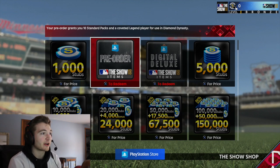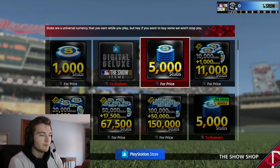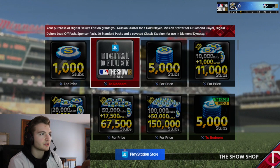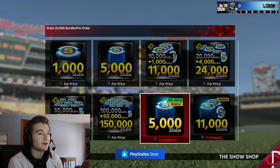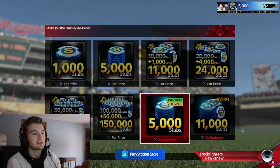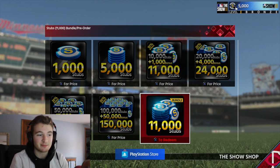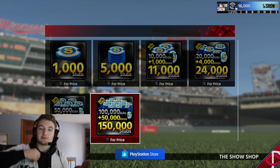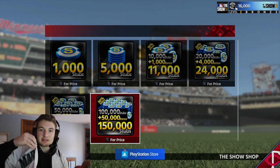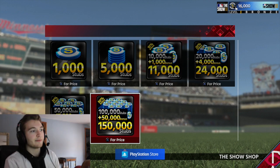Here we are redeeming my stuff. I got the pre-order thing — it's 10 standard packs, so that's pretty cool. We redeemed that, and then the digital deluxe which is 20 standard packs, a sponsor pack, a diamond and gold mission starter pack, and the digital deluxe pack with four players. We also got 16,000 stubs, which is crazy because the market is so inflated right now — it's a hundred thousand for so many different guys.